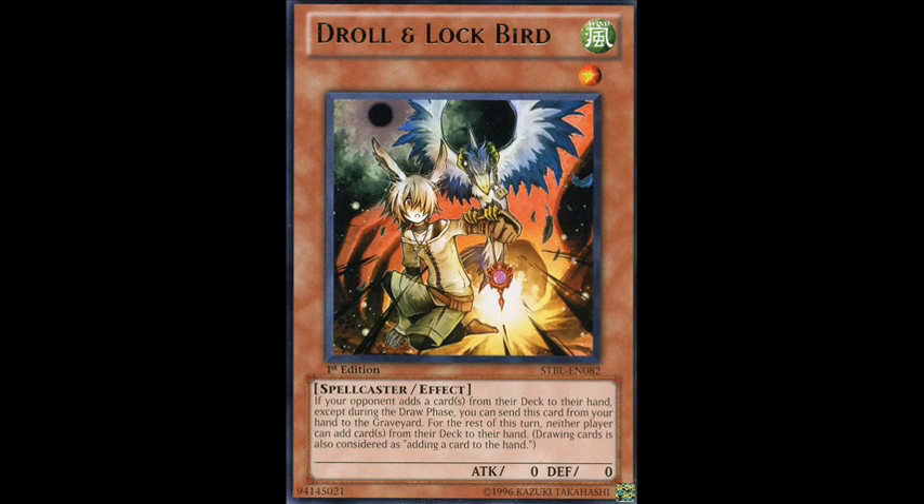We all know that the stats of hand traps are pretty much bad, which is to be expected because they're never really supposed to leave your hand except for when you activate their effects, so you're not going to be running anything over in battle. They're also just horrific top decks. If you draw one of these and your opponent draws a real monster, expect to lose the game. This is not new information — you guys already knew this.